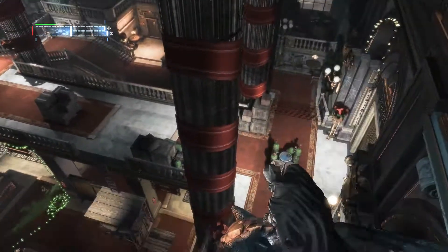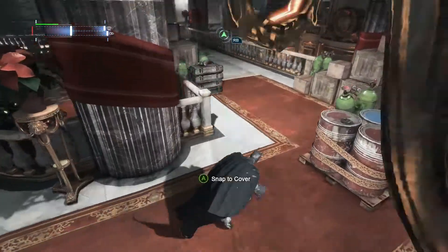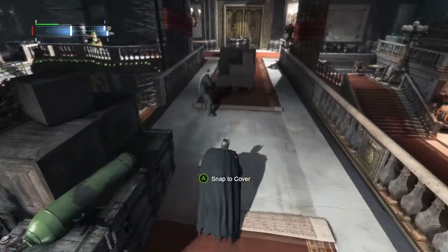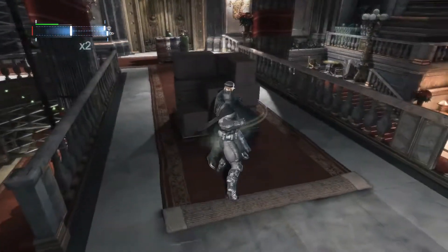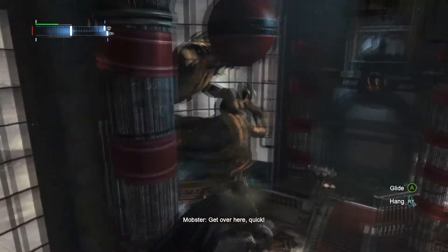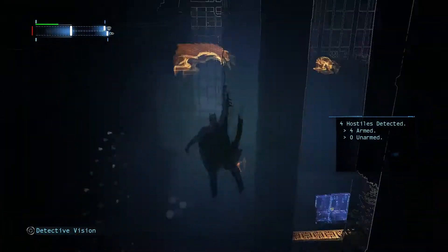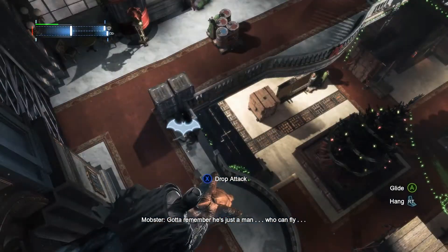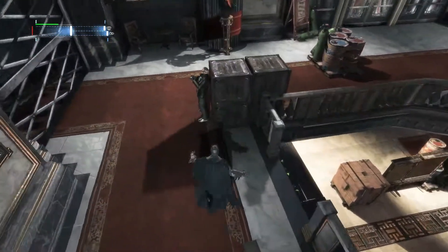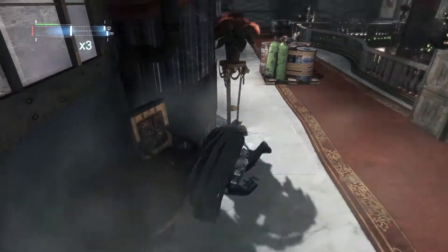There's usually more than one guy with that anti-detective mode. Get off the wall, Batman — why would you do that? Oh god, it went poorly. Kill him. Don't kill him, knock him out. Batman don't kill. Get over here quick. Alright, do we have detective mode? We do have detective mode back — sweet. Just Batman. Oh god, you son of a — why do they have such a knack for turning around at exactly the wrong moment?